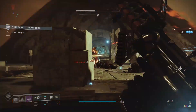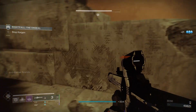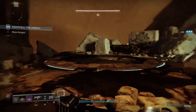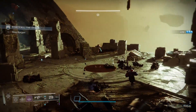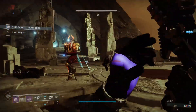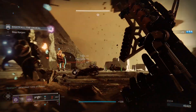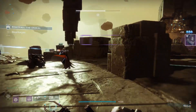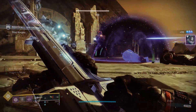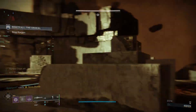As you've probably seen in the gameplay, the Izanagi's Burden allows me to deal a great amount of damage to my enemies. Did you know that Izanagi's Burden also has a catalyst? What this catalyst basically does is increase the damage from the special ability of Izanagi's Burden, so you will get increased damage whenever you unite all the rounds in your magazine into one single round. This catalyst really changes this weapon in a significant way and basically makes it unstoppable.